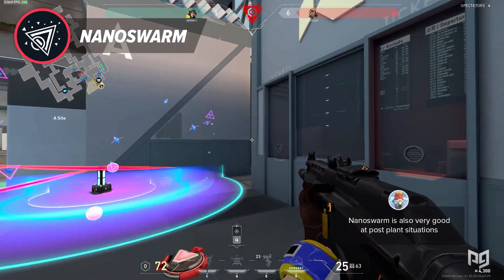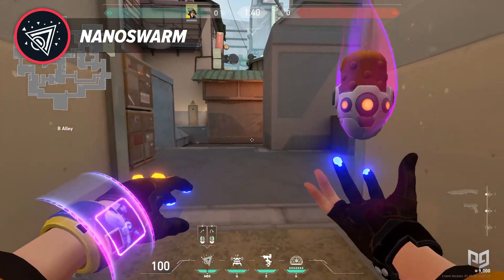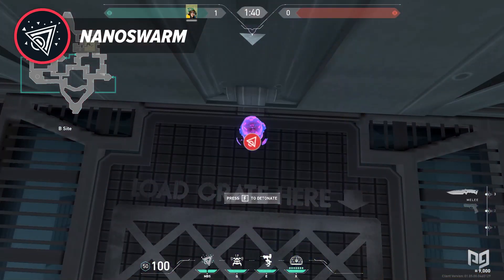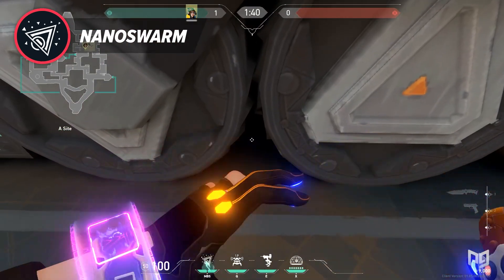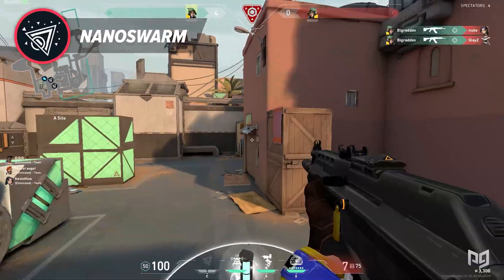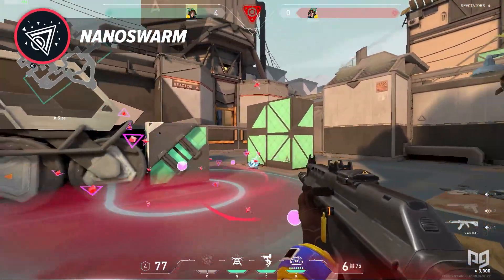Nanoswarm is very good in post-plant situations — place one on the bomb and activate it before enemies get too close and spot it. Some great spots to mention are Split B behind the default box, Bind B inside the tube, and Bind A inside the truck to get the default plant. These spots will help delay the defuse and maybe net you a kill. This ability will most make Killjoy stay relevant in the meta.